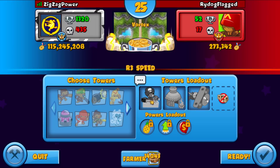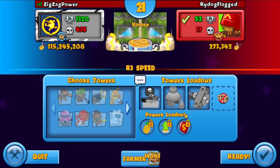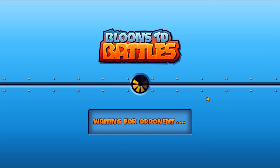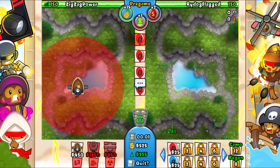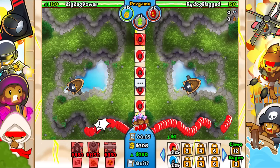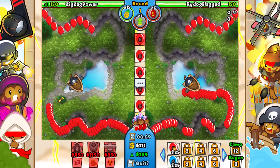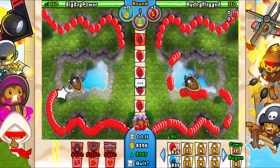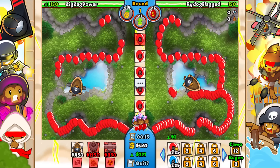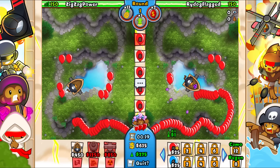Alright, opponent number 2 — we're against Rhydoct Flagged. We've got Exploding Mecha Pineapples, Improved Tower Boost, and Budget Blooms. This might actually go semi-late. Of course we want to eco, so let's place down our Buccaneer first. Early on, we just want to prioritize eco. We don't really need to worry too much about defense because we have these Exploding Mecha Pineapples, which are going to come in handy.